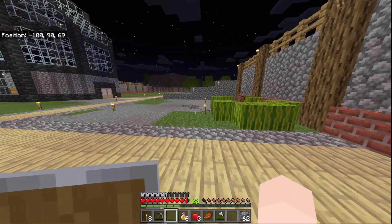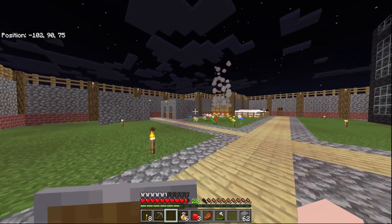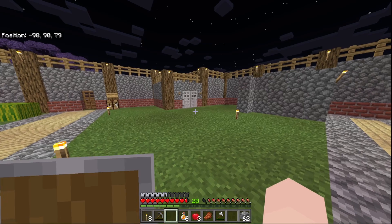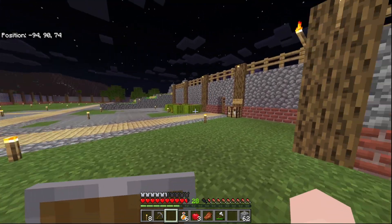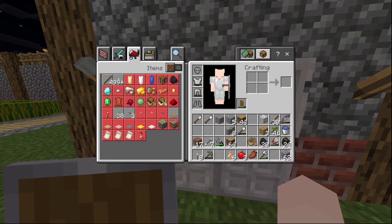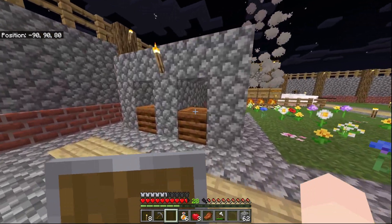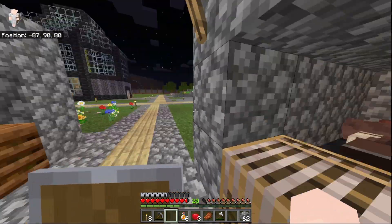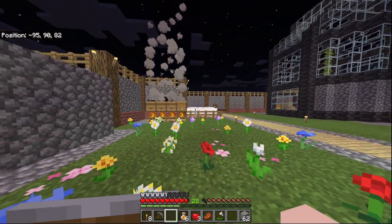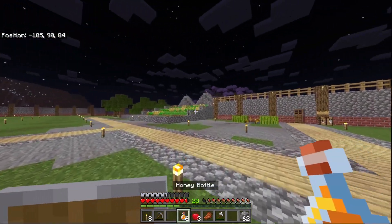This is where I keep my farms, and there's my house for now. Here's a little villager trading area I'm making. There are melons, and here's my really basic villager breeder. I don't know where the third bed went, but that's what I use. I have two farmers and then the sheep guy, so I can sell wool. Here are my bees — that's kind of my main food source right now because honey has good saturation.